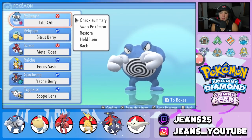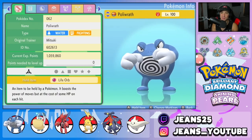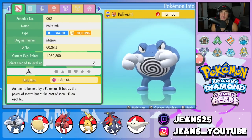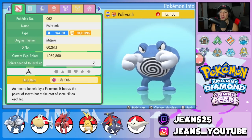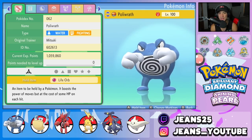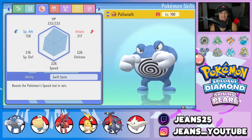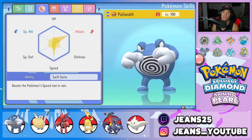We are using Polywrath right here and this is such a cool Pokemon. Its typing is Water and Fighting and its design is phenomenal — just look at him, big beefy boy with some big fists. It looks perfectly suited to its typing. We gave it the Life Orb as its item and its ability is going to be Swift Swim so it can double its speed in the rain.